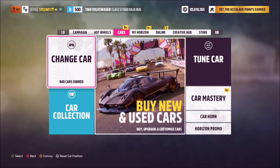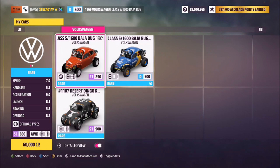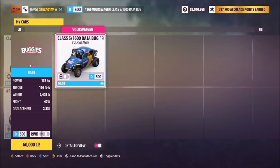First of all, you want to press Y when you're in your cars to select the buggy filter. There are only going to be three to pick from — three of these VWs — so pick whichever one you want; it really doesn't matter.